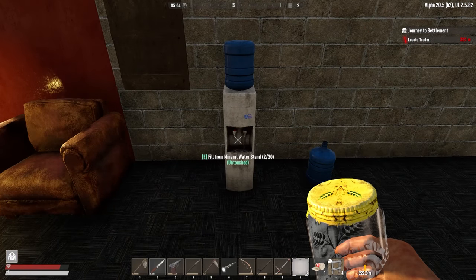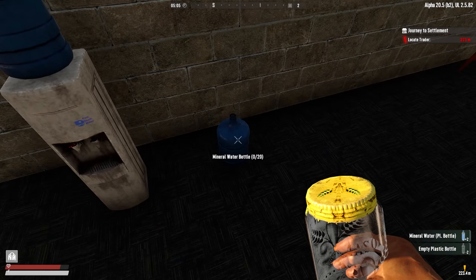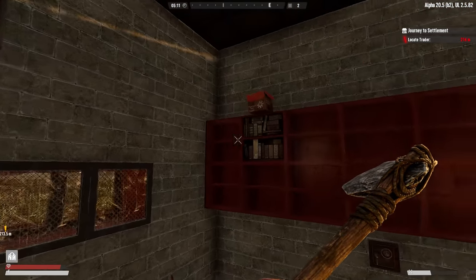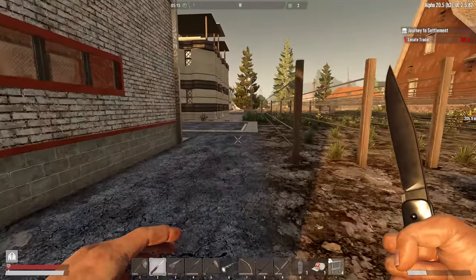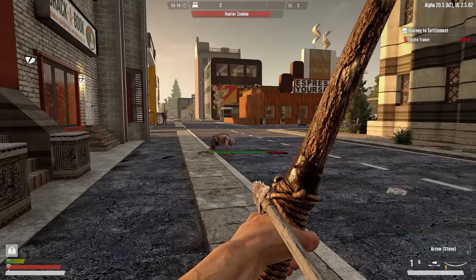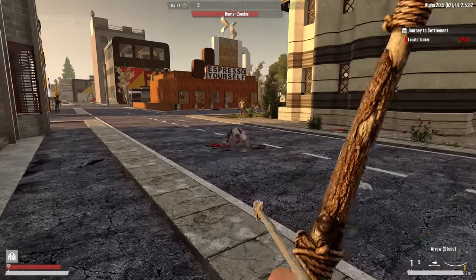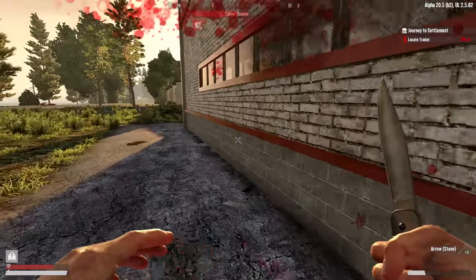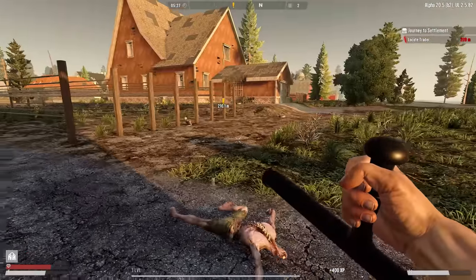Now that we're downstairs — two mineral waters from that source. What can I steal and take to the trader this morning? The spider is still around somewhere — gotta be real careful around these guys. There he is. It's hard to hit moving targets unless they're moving straight for me. Got some bleeding damage on him and he got me. Just let him bleed — got him.